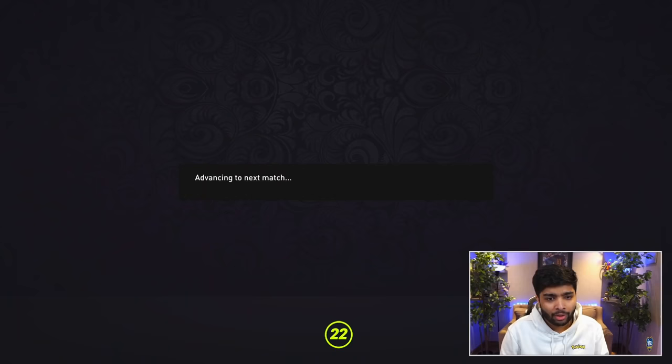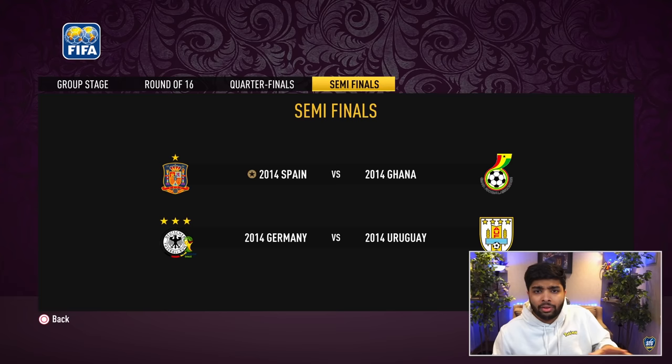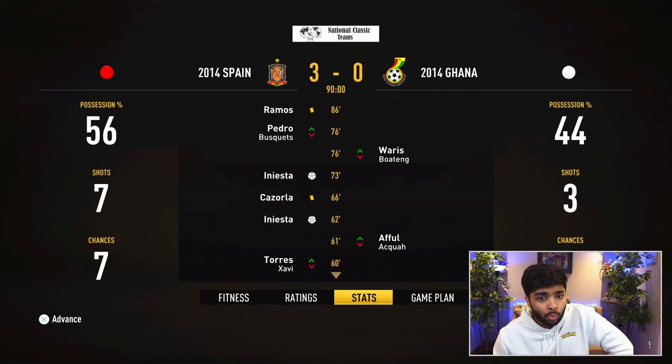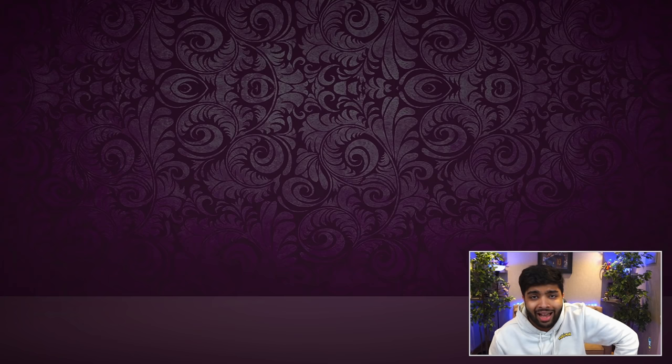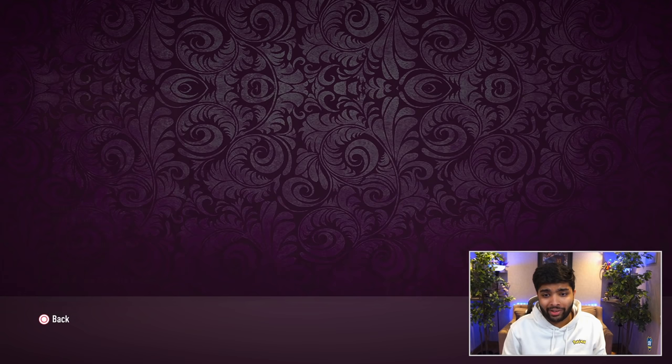Who are we going to get in the semi-finals? As long as we avoid Germany I think we're good. It's Ghana — how on earth have they made it to the semis? The teams left: Germany, Spain, Ghana, Uruguay. We absolutely destroy Ghana in the semi-finals. We've made the World Cup final in our first attempt, and it's against Germany. In real life, Spain got grouped out.